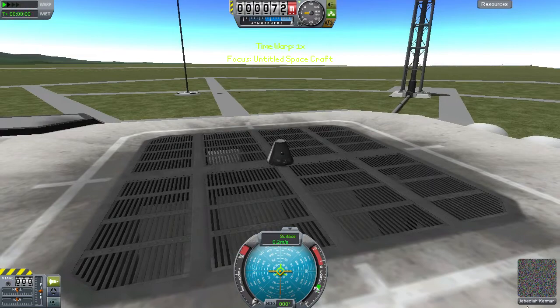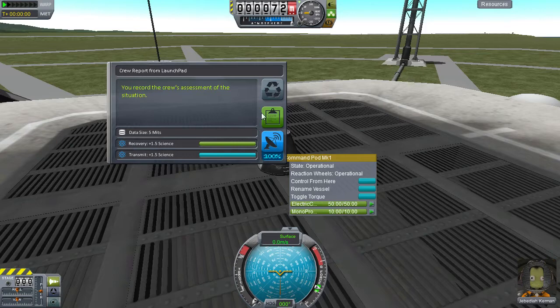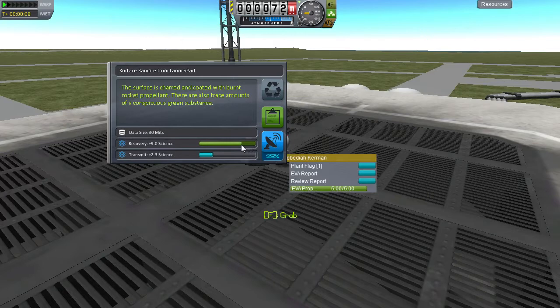Here we have Jebediah Kerman, everyone's favorite Kerbal. That is one thing I can never keep track of — what you're supposed to call the people. Oh, this is fancy. They said they improved all the tooltips. Okay, plus 1.5 science, we will keep it. And then we tell them to go on EVA. So if you are new to Kerbal Space Program, there are a few ways you can get science. The first thing we're doing is just a small ship and getting scientific data about the launch pad.